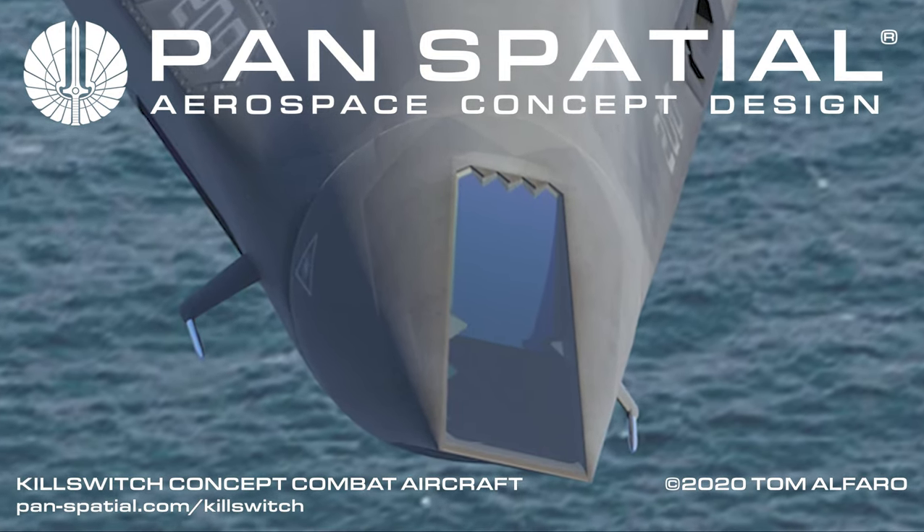Another advantage of the Shot Locker design is the ability to eject missiles rearward from Killswitch prior to igniting the missile engine. Two scenarios where this technique would be advantageous include: one, launching a missile when Killswitch is flying at over Mach 2; and two, at night or during low light, the ability to launch a missile and get away from it before it ignites, so as not to reveal the location of the launch aircraft.